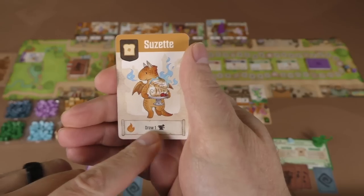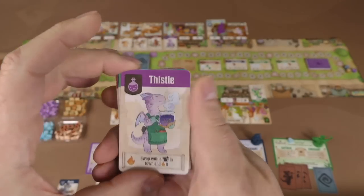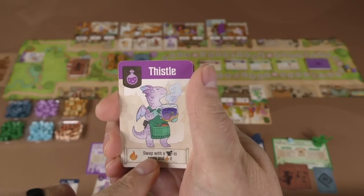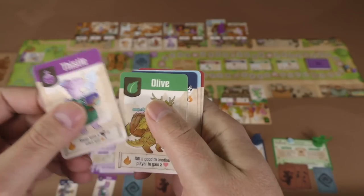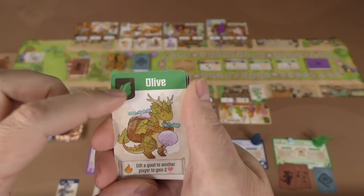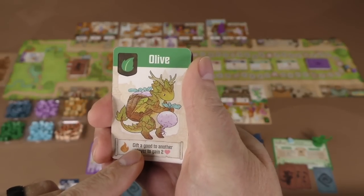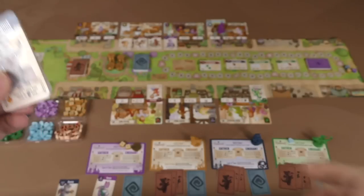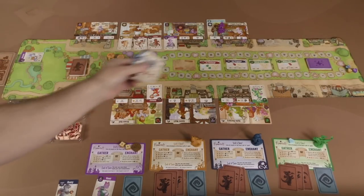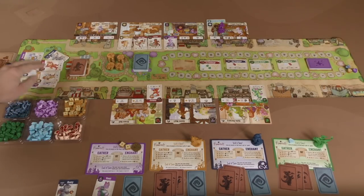Suzette here is a bread dragon — the bread dragon's ability allows you to draw an artisan dragon from the shop. The potion dragons allow you to swap with another artisan dragon in town and fire it up, so it allows you to move them around. And finally, the plant dragons are very friendly — they allow you to gift a good of your choice to another player to earn two reputation. All of the artisan dragons of those types have the same fire-up abilities.